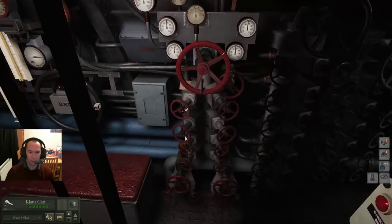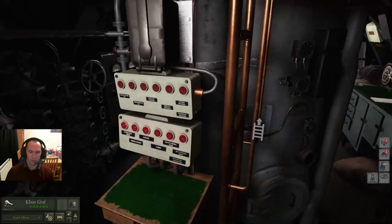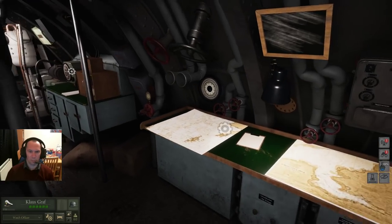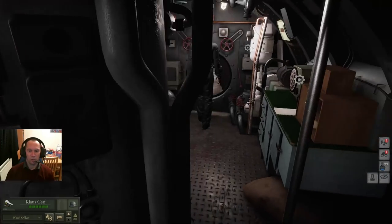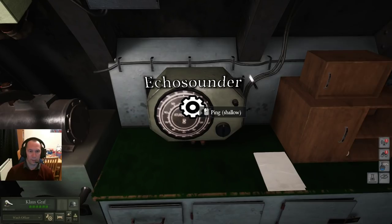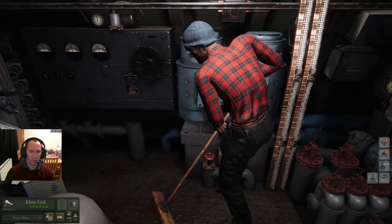There are valves where you can basically submerge the boat, though for some reason that's not appearing right now. That's the ladder up to the conning tower — we'll go back up there in a moment. The echo sounder lets you ping shallow or ping deep, depending on what you need to do.